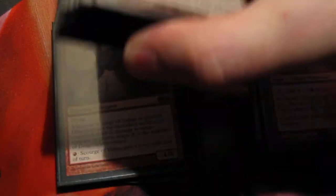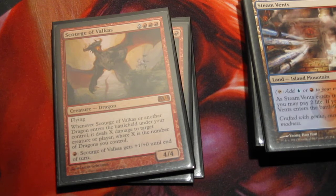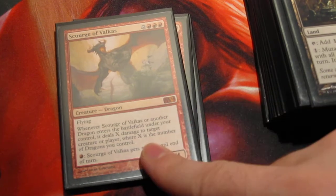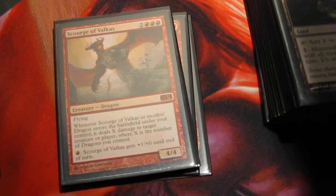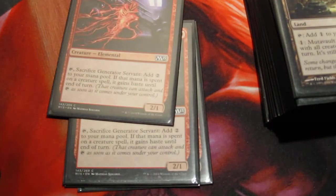The deck is actually really funny to play. There are a lot of interesting interactions right now. For example, the Scourge of Valkas — this is one of my favorite dragons. Usually he may enter and just burn something for one, so that could get rid of whatever blue-white flyer they have. But he also incrementally gets better with more dragons on the board. Normally in standard it doesn't take more than one or two dragons to win. But I can, in response to his ETB ability going on the stack, activate a Mutavault and get an extra damage out because the Mutavault is a dragon — so that one ping all of a sudden becomes a Shock.